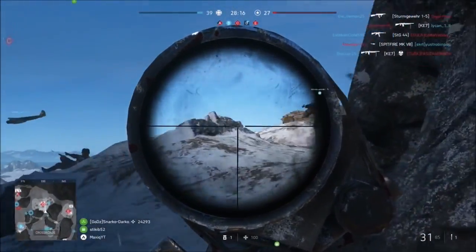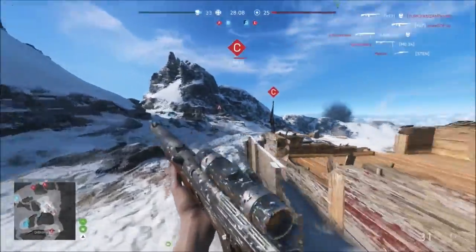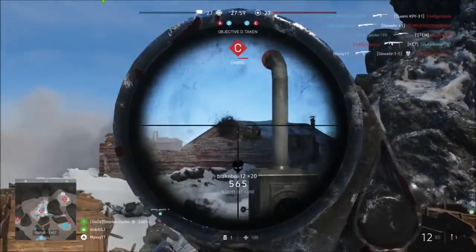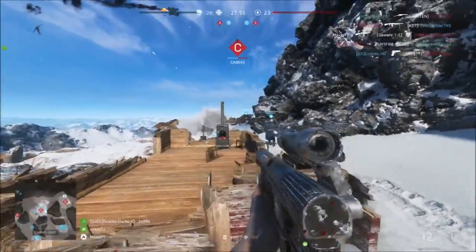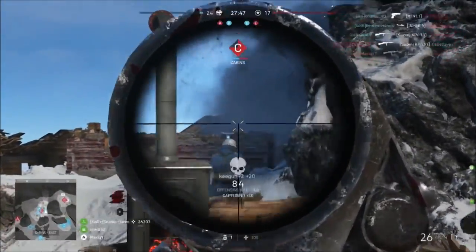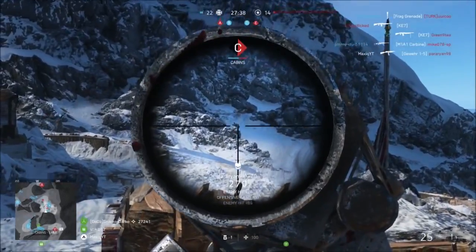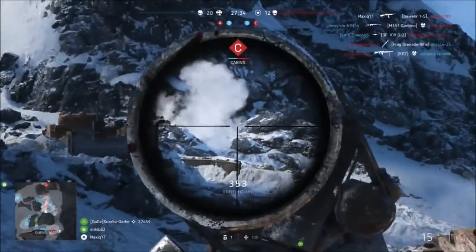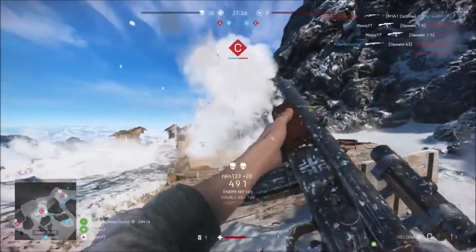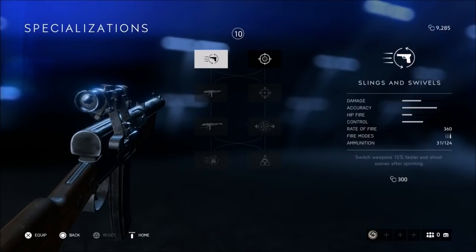The Gewehr 1.5 has a fire rate of 360, which is decent but not the fastest out of semi-automatic rifles. The damage is quite low for a semi-automatic rifle compared to the other ones. The max mag size is 31, which is quite good. This gun can kill within four to five shots and fits medium range gun battles. Up close you will be losing because the rate of fire isn't fast and it's semi-automatic with low damage. At long distance you will also lose because of recoil and inaccuracy. You want to keep your distance but not too much — this gun fits a more defensive type of playstyle and is best suited for medium range gun battles.